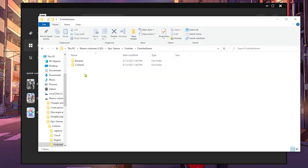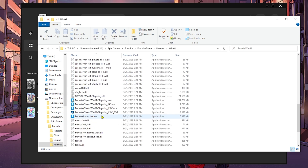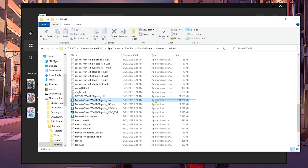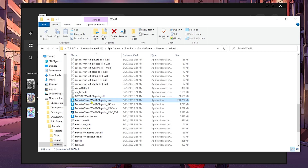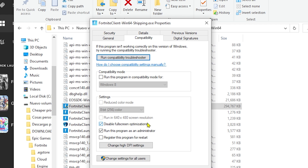Open the install folder and go directly to the Fortnite folder, then go to Fortnite Games — the first folder — then into Win64. Scroll all the way down until you find the specific Fortnite executable. Make sure to select this one; it usually has a larger file size than the others.